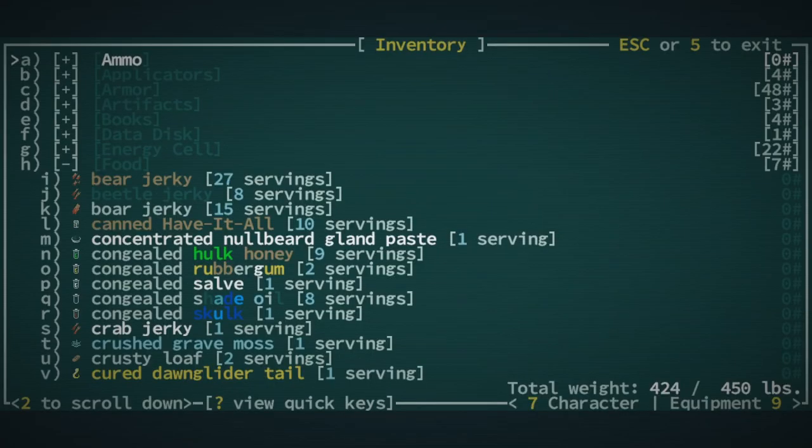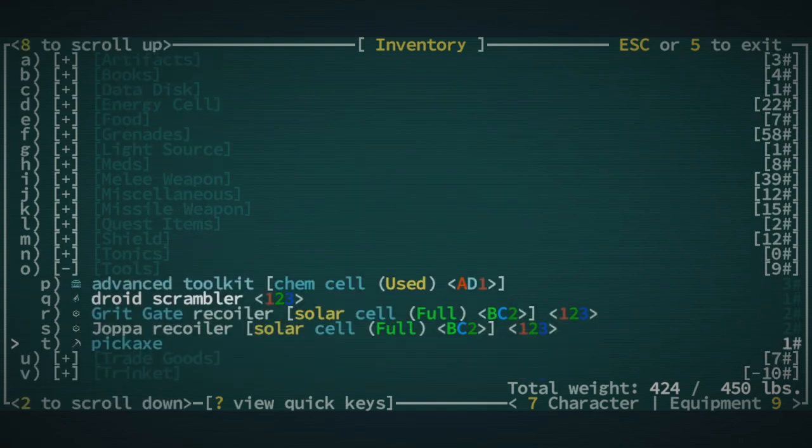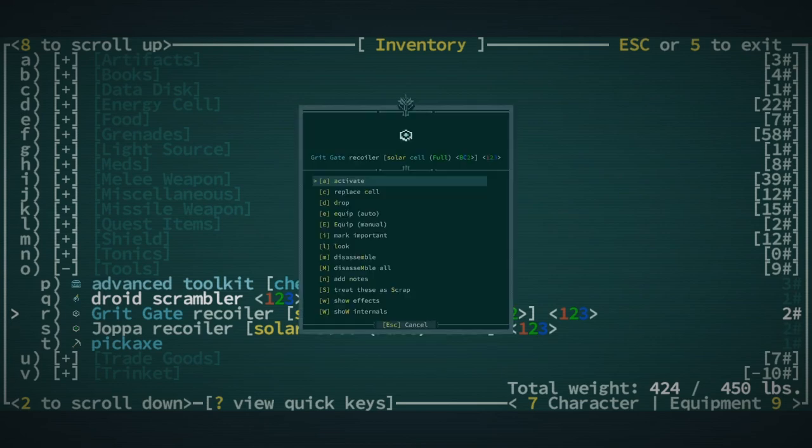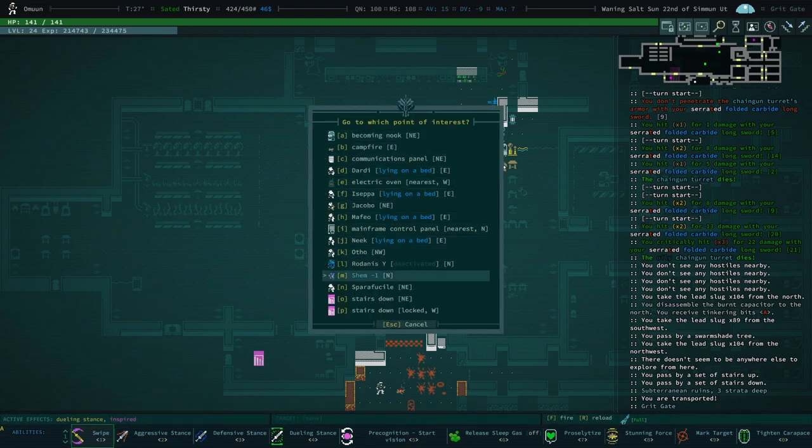We continue upstairs — we could just hightail it to Grit Gate, wouldn't be a bad idea. I can't believe how difficult it is right now to find night vision goggles — they're not that rare, at least they shouldn't be. I want to talk to Q-Girl because I think she has some trade goods, though I don't know where she is right now.